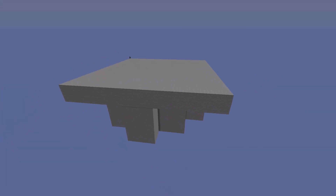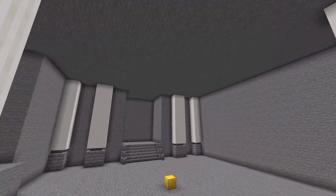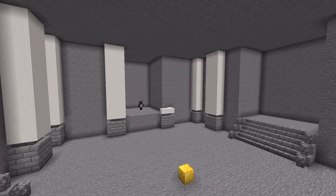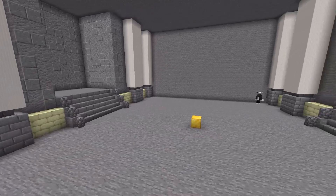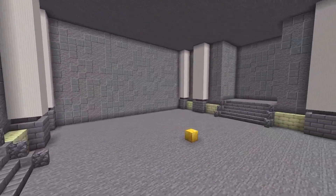Extend your walls up and decide on a roof shape. Decorating a room like this is an absolute nightmare, so we need to break it up into chunks to make it easier. You should come up with a cool pillar design and place it around the room, on corners and large flat areas.